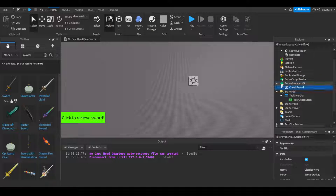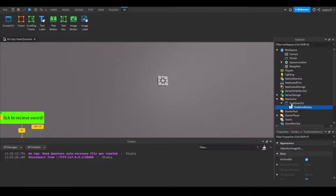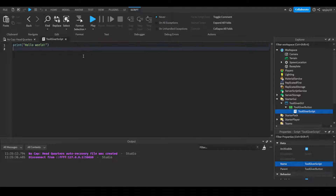We would insert a ServerScript into the Tool Giver button — we can call this 'Tool Giver Script'. Then we do: local sword = game.ServerStorage.ClassicSword, then script.Parent.MouseButton1Click:Connect(function().